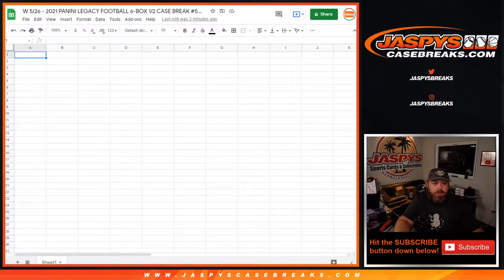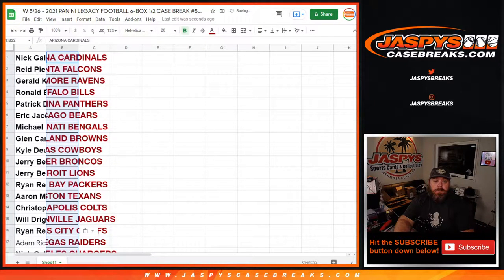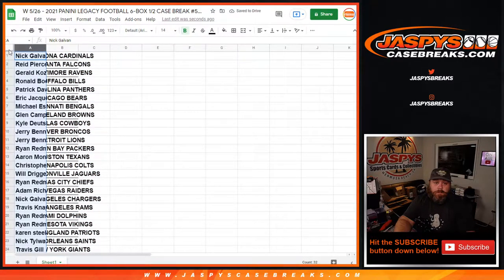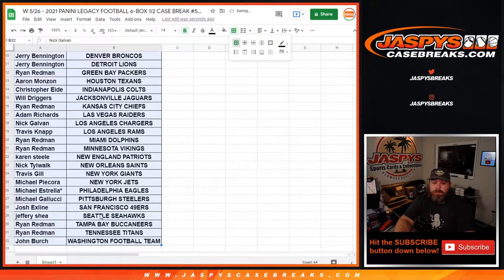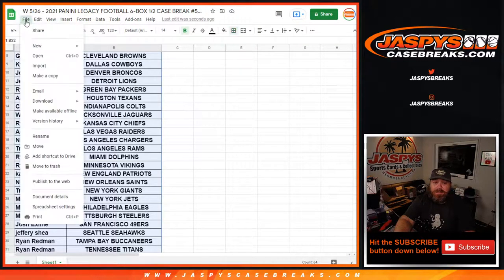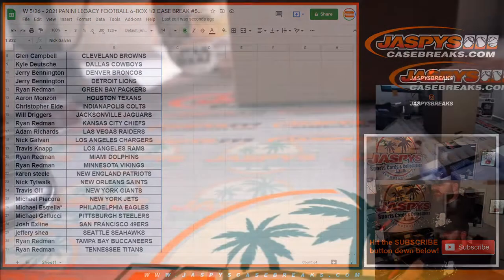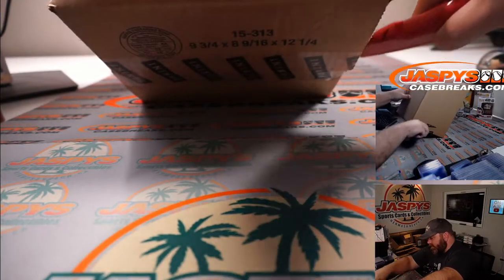Here's our list of customers and respective teams. From John Birch and the Washington Football Team up to Nick Galvin and the Cardinals, last spot Mojo Michael Astrella and the Eagles. Pick your team five and six are from the same inner case, so we need to figure out which six boxes we're going to do. The second half will be for pick team number six. Let's pop this open.